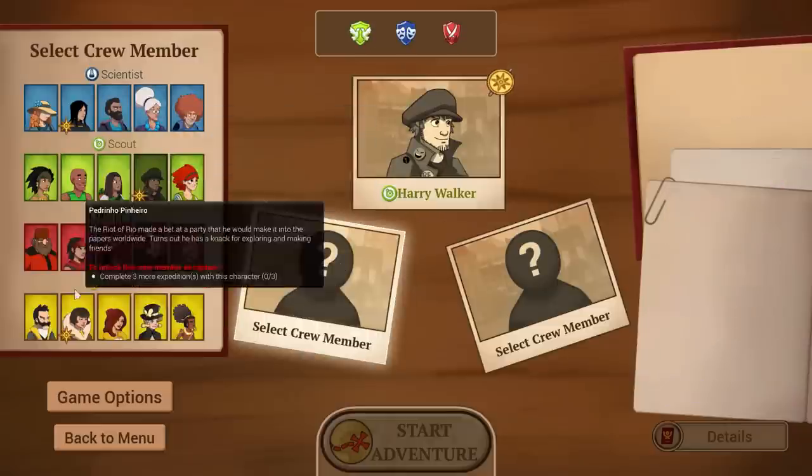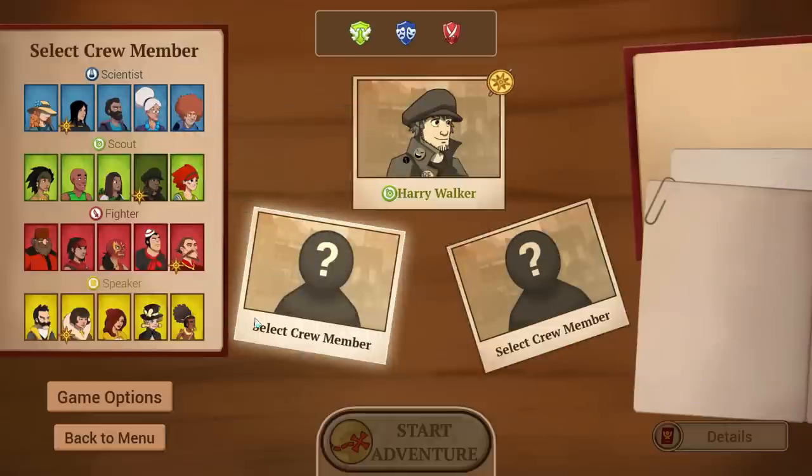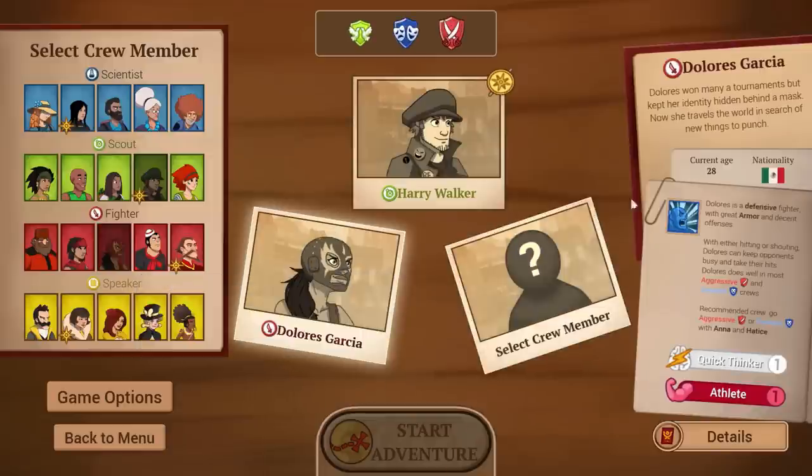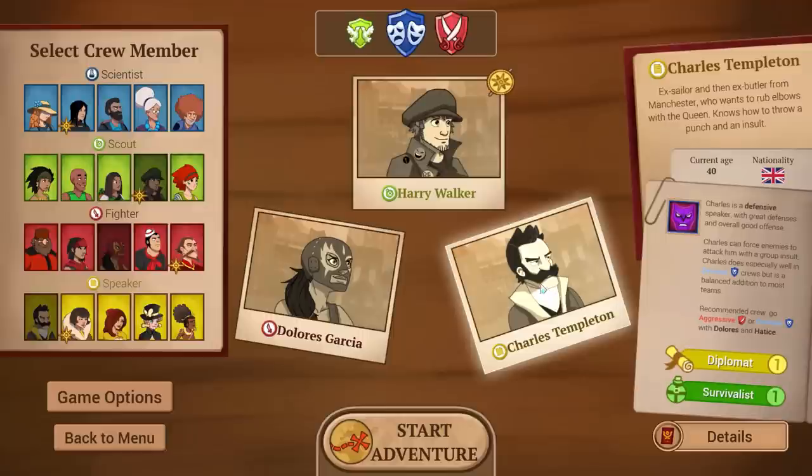Let's go over to select crew members — this opens up completely now. I'm going with Dolores Garcia, 28 years old from Mexico. She's got a luchador mask — I'm all in for it. Dolores won many tournaments but kept her identity hidden behind a mask, and now she travels the world in search of new things to punch. She's the aggressive tanky type, which complements Harry Walker quite a bit.